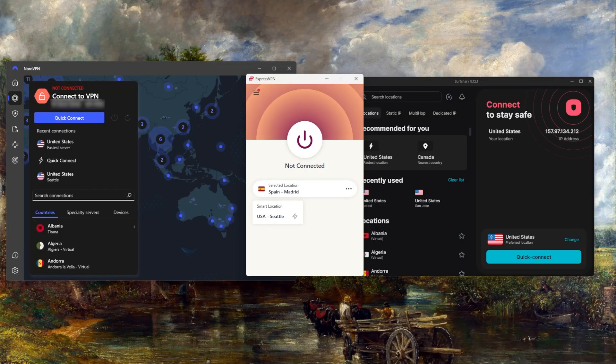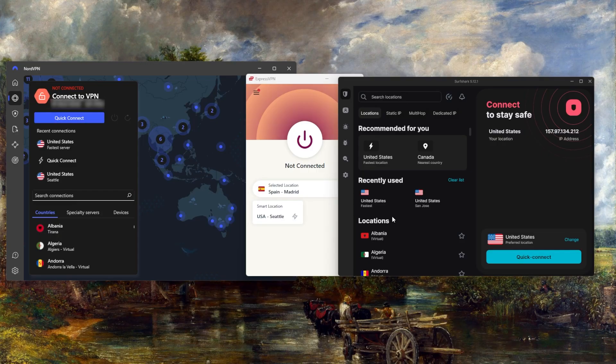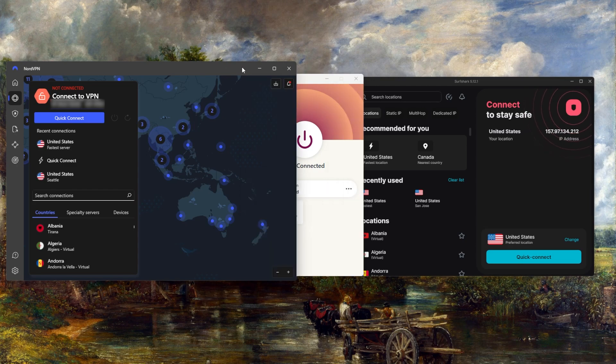The second step is to use a reliable VPN. Now a quick disclaimer: if you're using a VPN to try and get cheaper games, you could risk your account being suspended. I haven't heard of anyone actually getting banned for that, but it's just something to be aware of. Some of the most popular VPNs you'll find are ExpressVPN, NordVPN, and Surfshark.